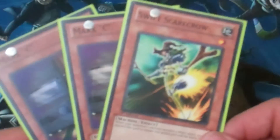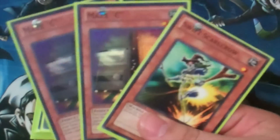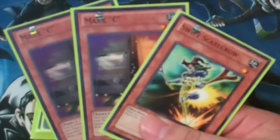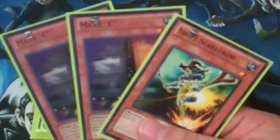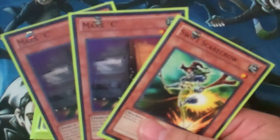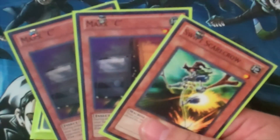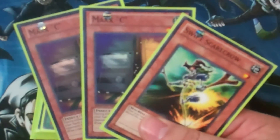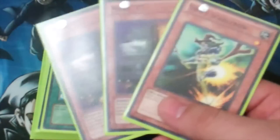I played three hand traps in the form of two Maxx C and a Swift Scarecrow. I played Swift Scarecrow just in case I ever did come up against an OTK, which I never did, and I never really drew into it when it was necessary. The only times I played Maxx C were against Black Wings and Heretics in a side match, where I drew like crazy. Maxx C is okay, but it's still just a sider. I need to pick up a third copy.